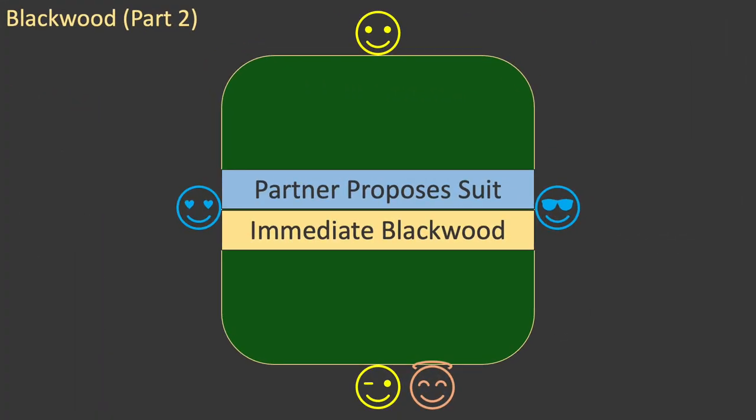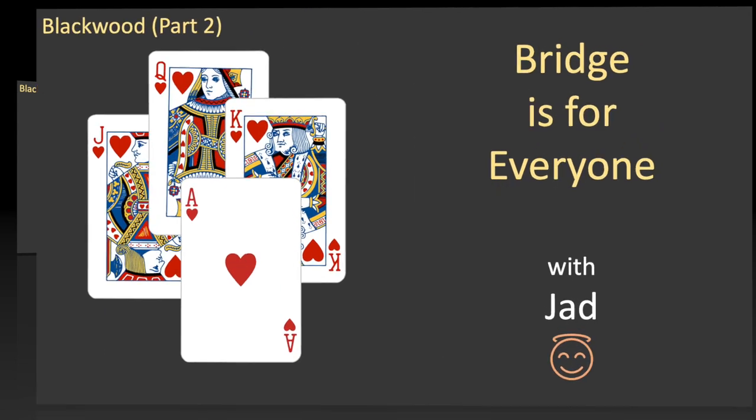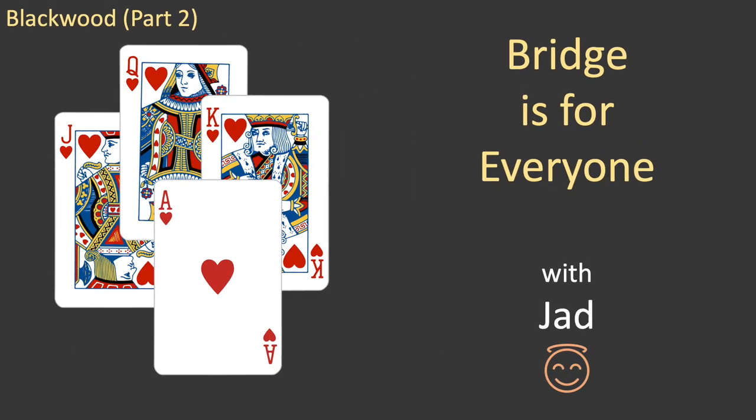The concept of immediate Blackwood can be generalised. If partner's bid proposes a new trump suit, then a 4 no trump bid by you is immediate Blackwood — you must have a fit in that suit and are asking about partner's aces. This episode covered more of the basics of bridge. It showed you how and when to use the Blackwood Convention to ask about partner's aces. In future episodes, I'll cover everything else you'll need to be a confident and successful bridge player. Thanks for watching. If you enjoyed this video, please give it a like and consider subscribing to this channel. Until next time, this is Jad reminding you that bridge is for everyone.